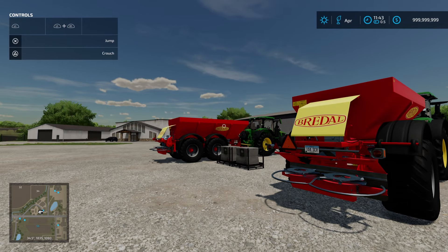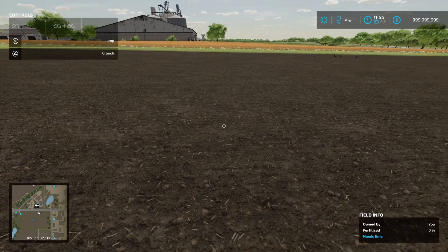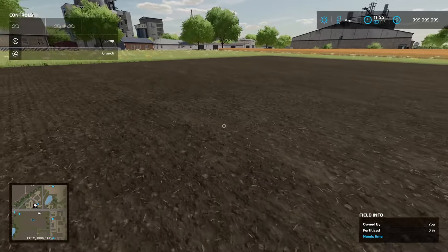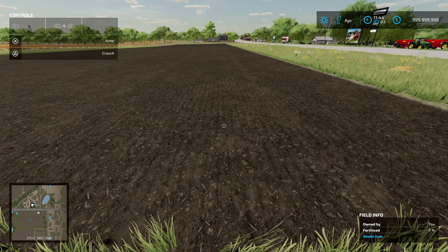Hey guys, welcome back to AF Farms for another quick tutorial video. Today we're going to be talking about lime spreading. So we've got our field here with the needs lime indication, which is identified in the field info. What this basically does is it adds a layer of lime to the seedbed or the soil to improve our crop yield.